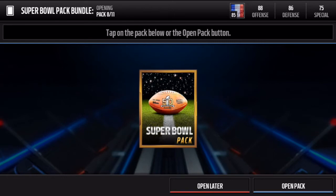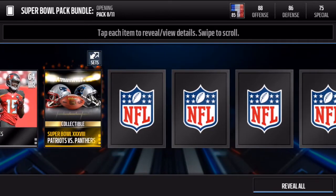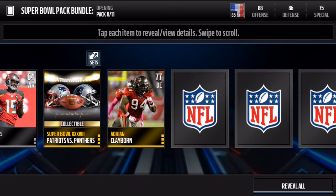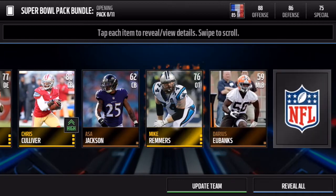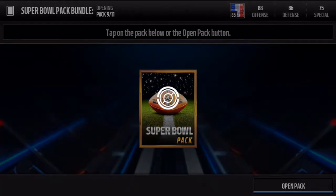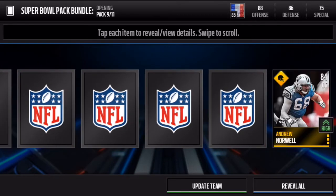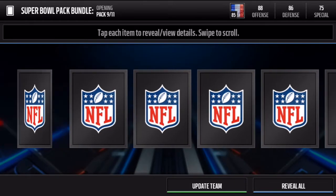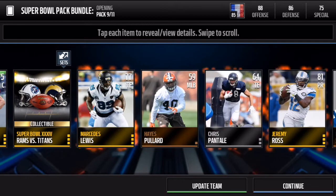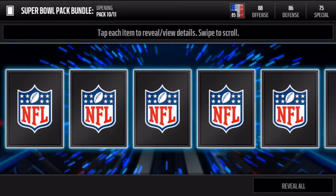Oh my god, calm down — this is insane. Next pack, pack eight. We get Super Bowl 38, Patriots versus Panthers. The luck can't continue — okay, I guess we deserve that after all the great packs. That's an 84 OG Andrew Norwell, a Road to the Playoffs player — that is really nice. We also get a Rams versus Titans collectible — that is Super Bowl 34.